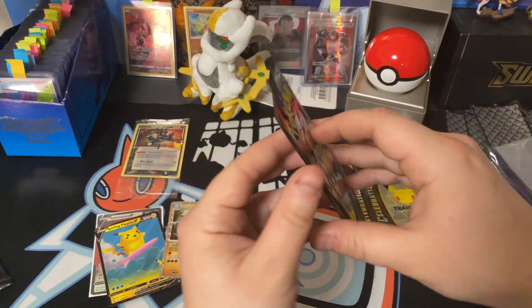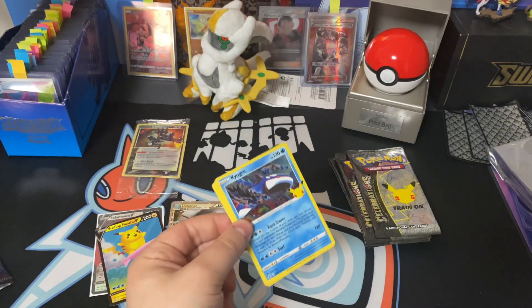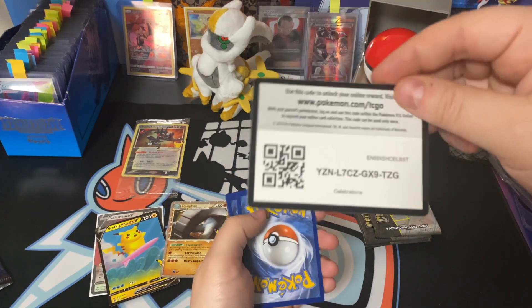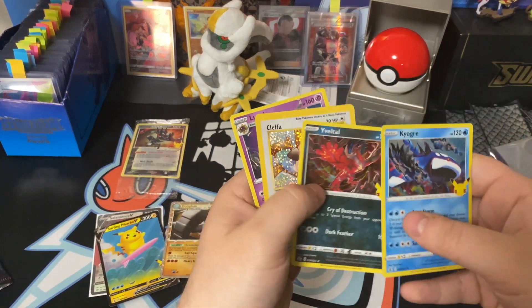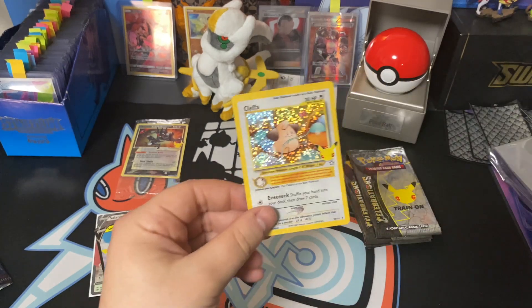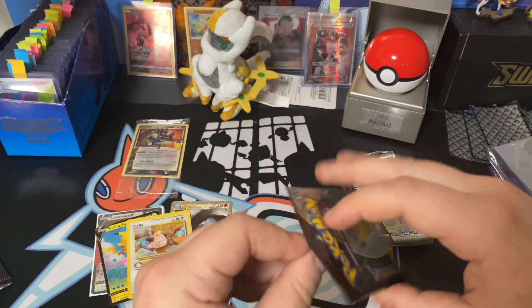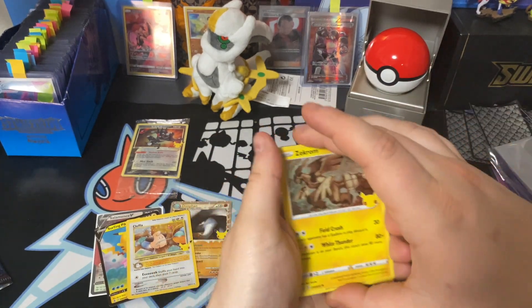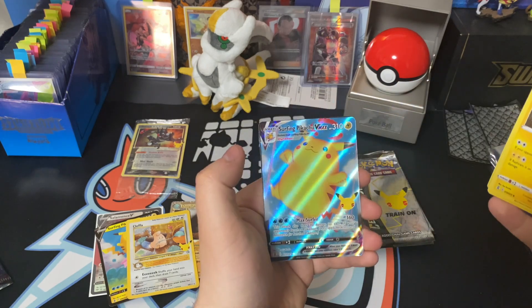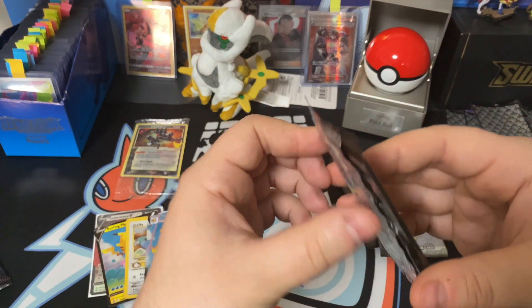I really hope we pull a Charizard today — it's one of the few cards I still need to chase down for my set. I'll show where we're at with my Celebrations set at the end of the video, hopefully we get a little closer. We pulled another Kleffa — very cool! The Charizard is the big piece that's missing. That Surfing Pikachu actually fills one of the missing spots in my binder. We got the Surfing Pikachu V Max as well — and there's the code card!